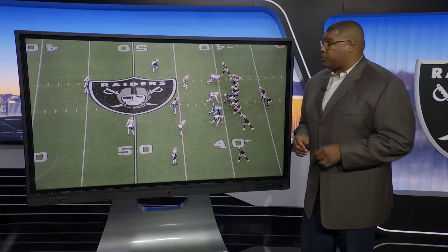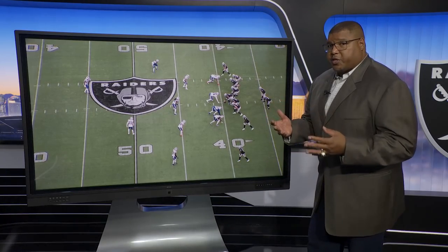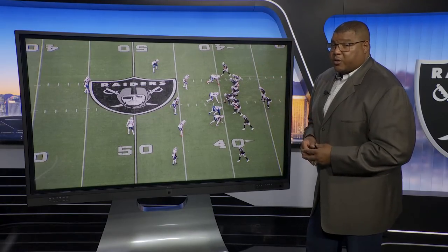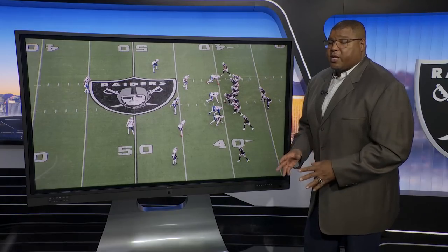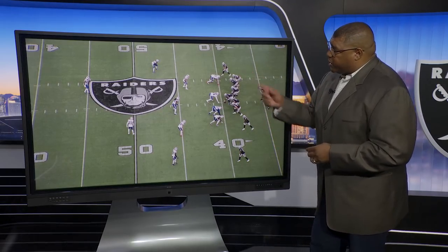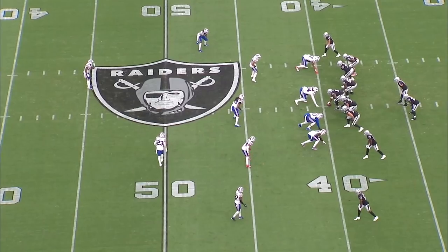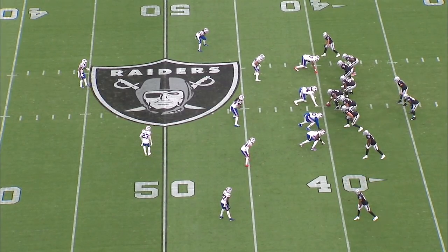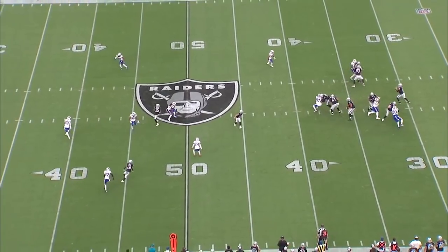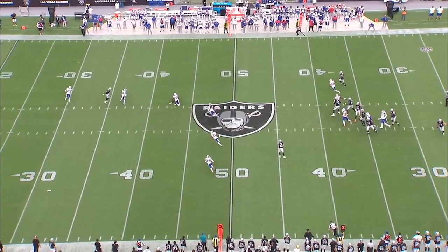In this first one, we're going to look at Zay Jones on a nice crossing route. The situation is in the Buffalo Bills game, third down and 11 — a crucial down. The Raiders are going to have max protection, keeping tight end Darren Waller in as well as Josh Jacobs in the backfield to give Derek Carr the most amount of time. They're asking the three receivers — Hunter Renfro, Zay Jones, and Nelson Aguilar — to run deep routes to make sure they get the first down. Watch the release for the two lower receivers. There's Nelson Aguilar in the slot and there's Zay Jones. A deep in route to make sure they get the yards for the first down. Derek finds them in an open hole, great protection by the offensive line. First down, keep the chains moving.